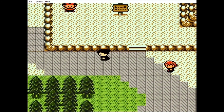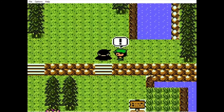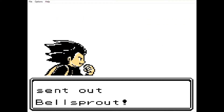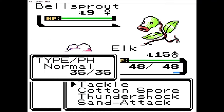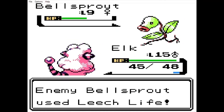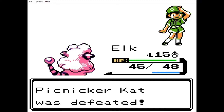We're basically going north this time. We're right into a battle - it's Hitmaker Pat, sending out Bellsprout. Elk is not going to be great against this, but let's just see if we can tank through it. It's a Leechlet - that's a Bug-type. It's not a very powerful one either.